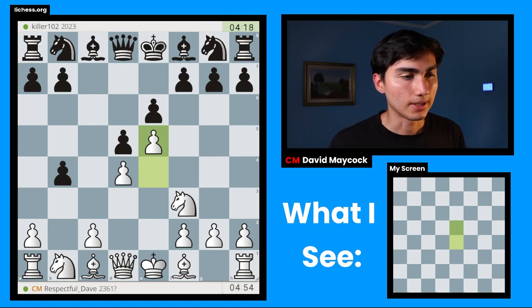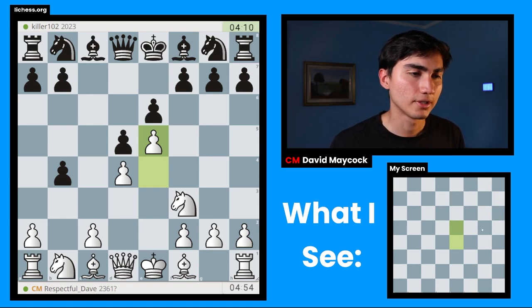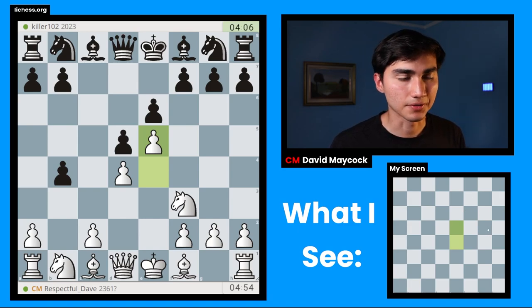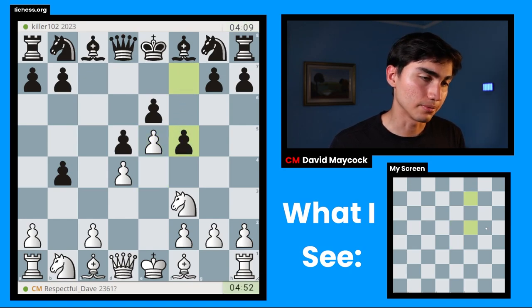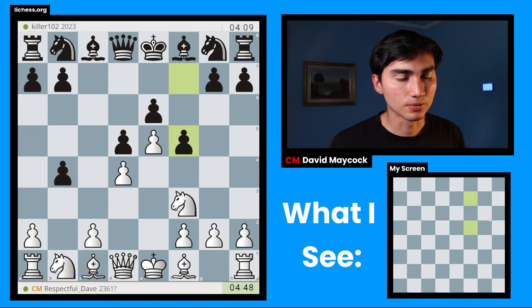So I'm going to play E5. I'm expecting black to play natural-looking moves: knight C6, bishop E7, F6, knight H6. The question is what move black is going to play first. If black strikes with F6 first, I feel like that's going to backfire pretty quickly. Oh my goodness, black goes for F5 — interesting. F5 allows me to take en passant. The question is, do I want to do that?